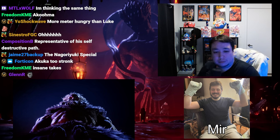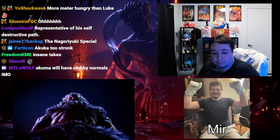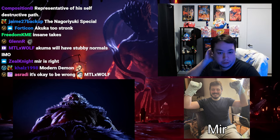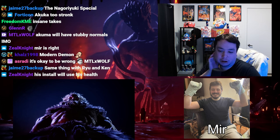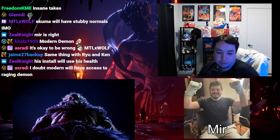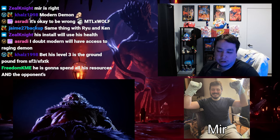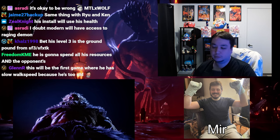This brings up the question of which moves will be chosen for Modern Controls and which will require manual input. Everyone's excited about a Modern Raging Demon. Akuma usually has more supers than the average character, so I don't think Raging Demon is just going to be his main Level 3. My current theory is he'll have a Level 2 install, and during the install timer he can spend an additional bar to get his Raging Demon — for three total bars.